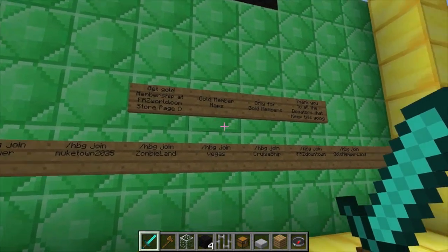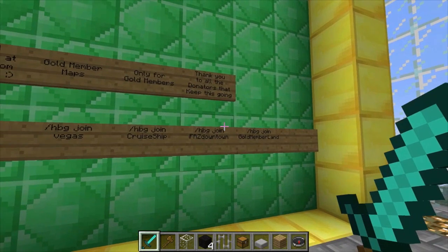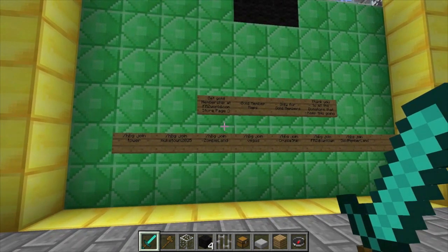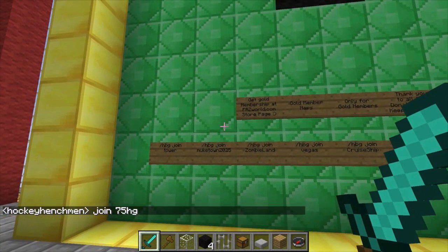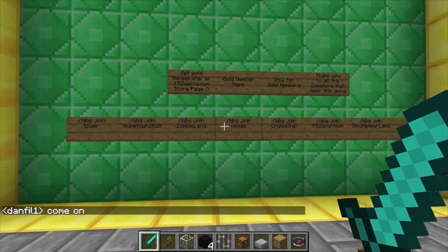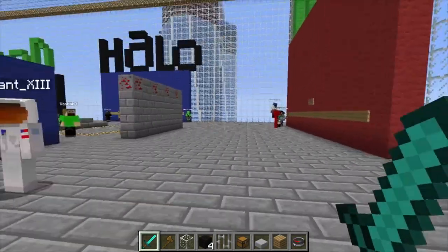Here are some of the awesome maps. We have a gigantic cruise ship map. We're actually bringing in the FRZ downtown from the FRZ World server and turning that into a survival map — we'll probably make it so you guys can destroy it too, and the maps all reset after every match. We also have Newtown 2025, Zombieland — which is an amazing city map all zombies — and Vegas.